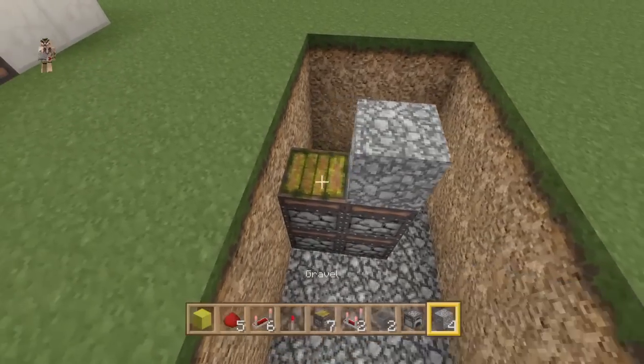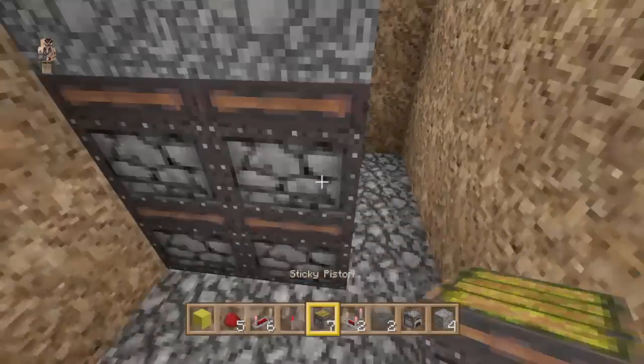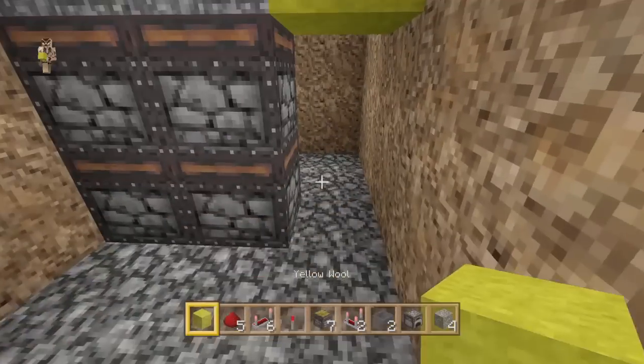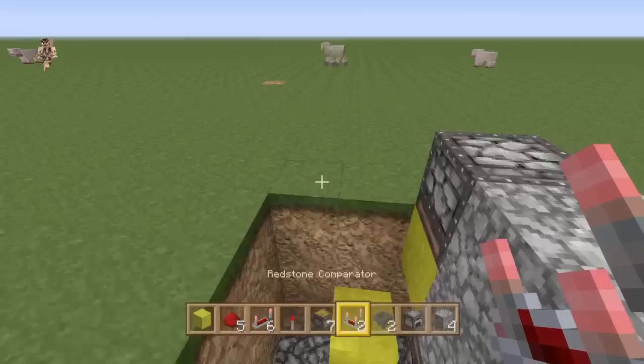We're going to put either sand or gravel on top of this — put 4 pieces of sand or gravel. Come down into the hole. On this top piece of gravel here place a sticky piston pointing down, like that, with a block on it. And a block down here — jump on this side over here, it's a wee bit better.